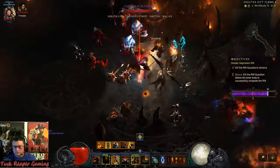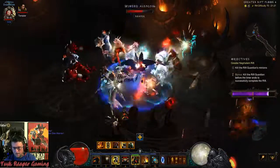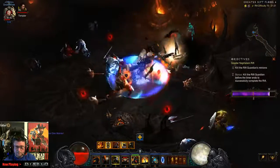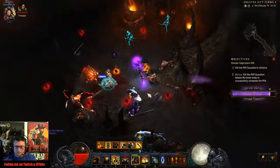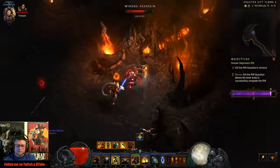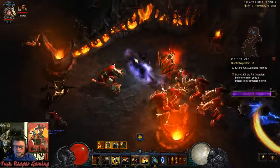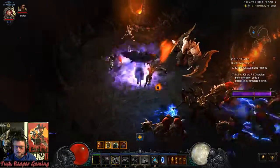I've got some boots where I can move through enemies unhindered. So if I had to swap my leg pieces, maybe swap the pants for the Invoker leg pieces and equip those boots — I guess that's an option. Would make traveling through the rift a little bit easier.